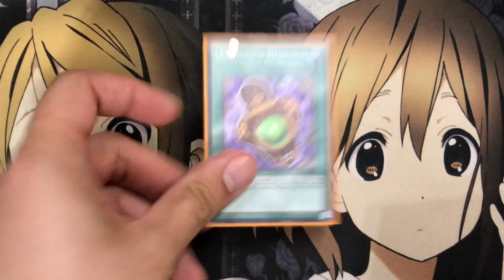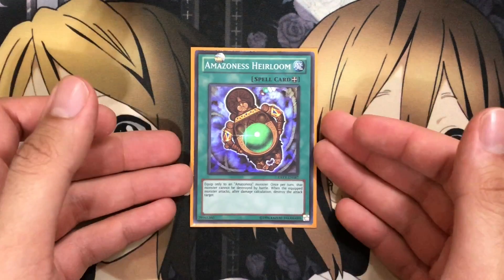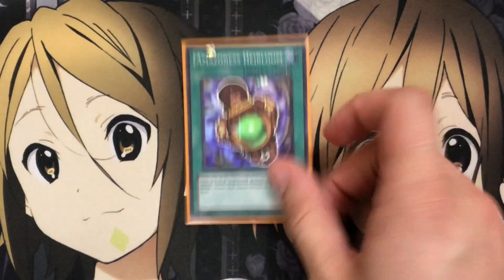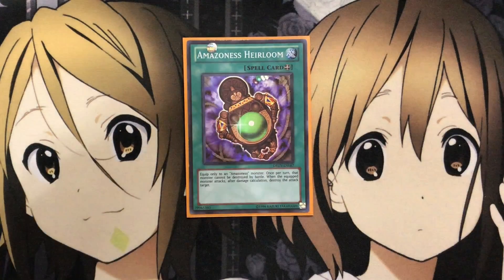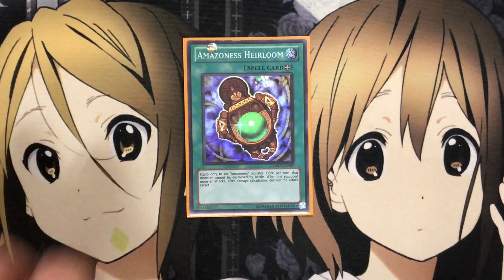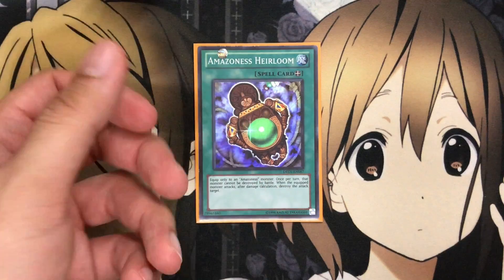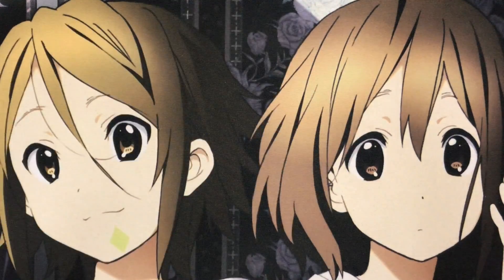I also run one Amazoness Heirloom. I only run one because most of the time you'll rely on Queen's protection. But if you're going first and you summon Princess, you can search this out if you already have Onslaught in your hand. It helps to equip and protect, and the destruction effect after the attack resolves comes in handy for getting rid of pesky monsters building a wall on your opponent's side of the field.